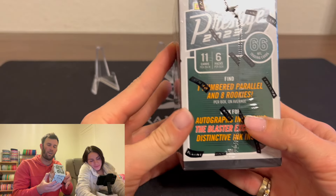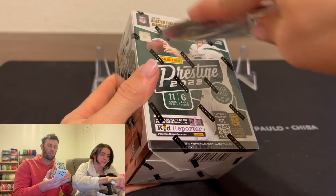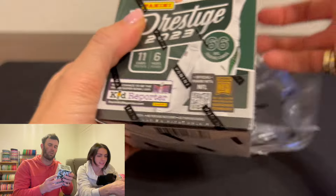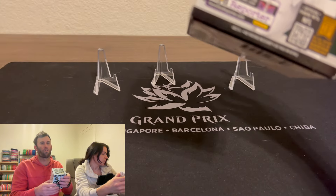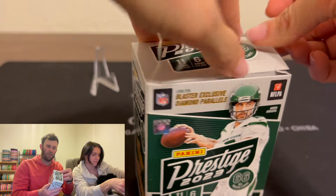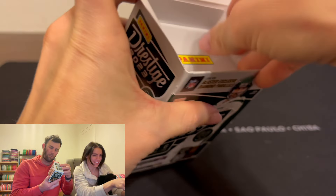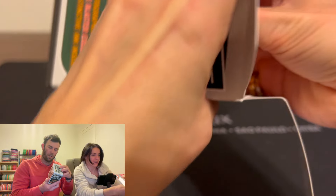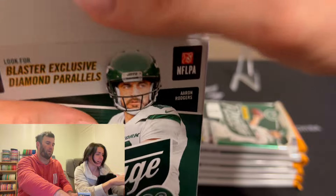We're looking for that one numbered parallel in each box on average, along with 8 rookies. We're also looking for the diamond parallels. The CJ Stroud ones go for right around $10. And if we can pull one of the super short prints - Human Highlight Film for the first time, or City Limits - that would be incredible.